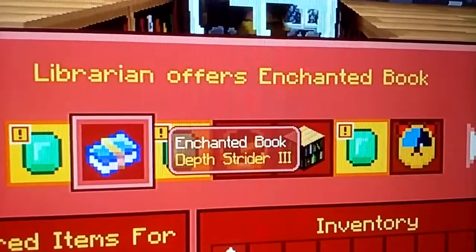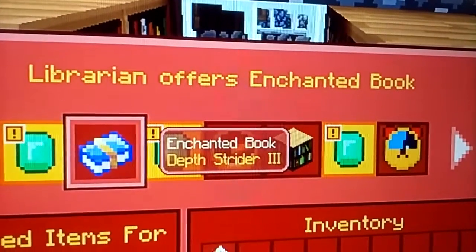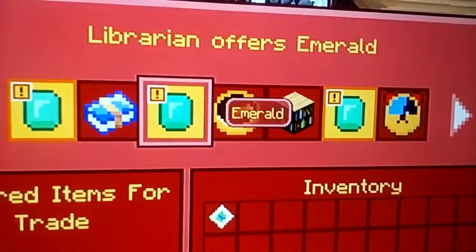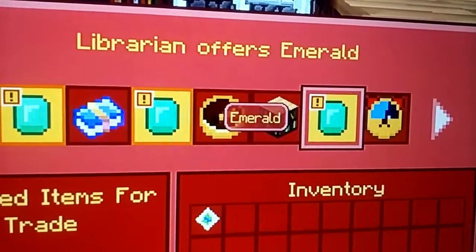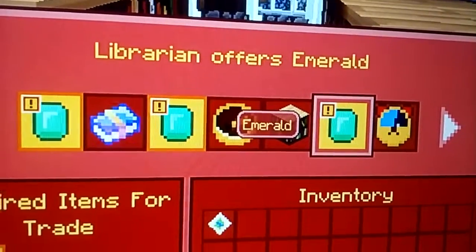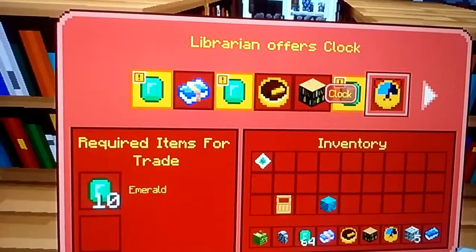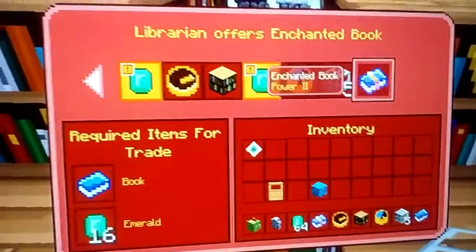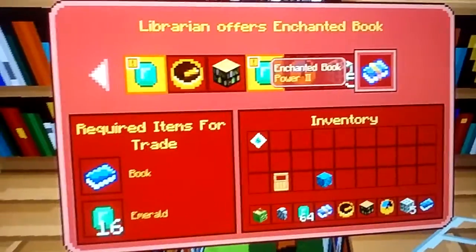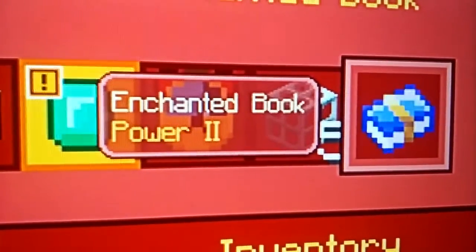You can get emeralds for 35 paper. You can get an enchanted book — Depth Strider — for a book and 24 emeralds. You can get an emerald for 10 books. You can get a compass for 12 emeralds. You can get a bookshelf for 3 emeralds. You can get an emerald for 2 written books. You can get a clock for 10 emeralds. You can get glass for 1 emerald. A lot of stuff for one little villager.